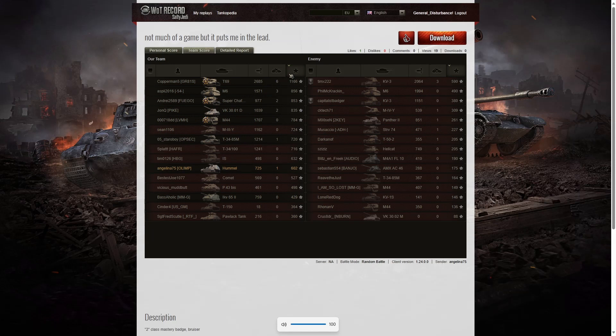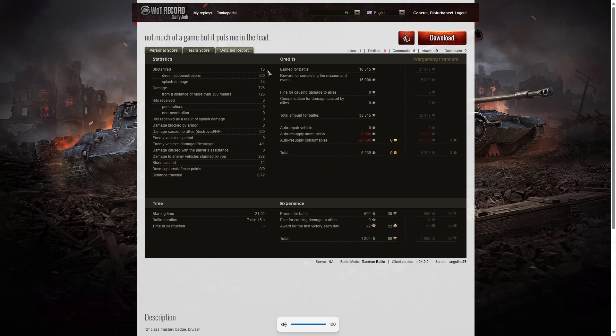When it came to base XP, it's the T69 again with 1,166. 856 went to the M6, 853 to the Super Chaffee who also picked up a Scout, our M44 got a Confederate, and Angelina got 602 — a little way down the table. Looking at the detail: 16 shots fired, 6 hits, no penetrations, 14 splashes, 725 hit points. She also did 338 hit points of stun assist off 12 stuns, which was only good for a second class. On a free-to-play account she made a profit of 5,235 credits even after paying for consumables, and 1,204 experience points.